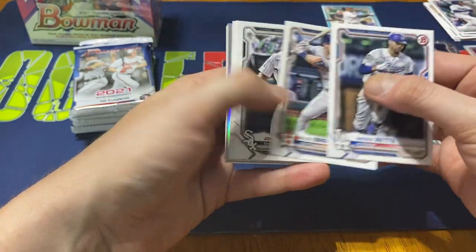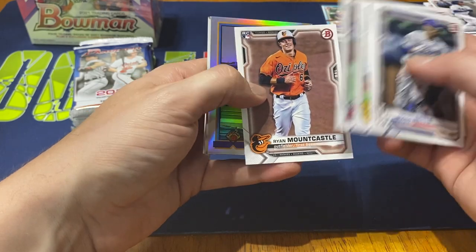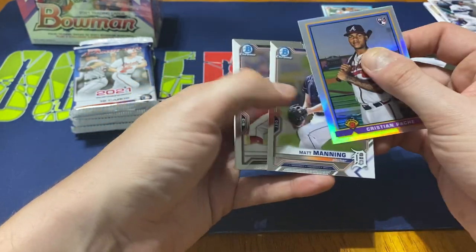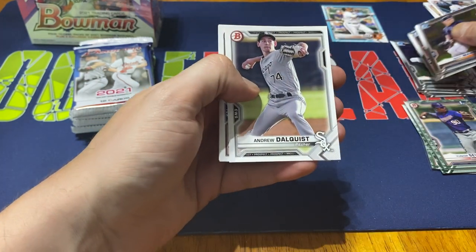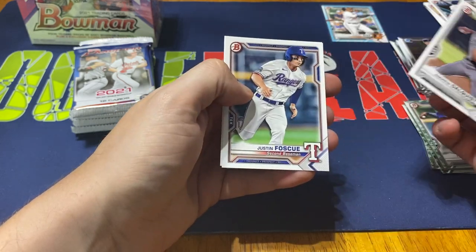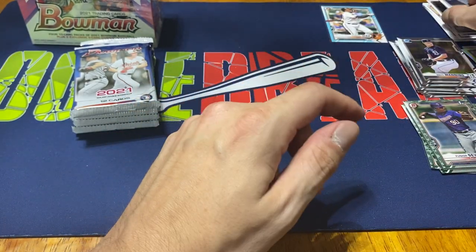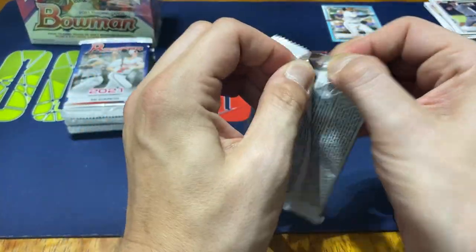Mookie Betts starts us off, Alex Bregman, Jose Abreu, Fernando Tatis Jr., Anthony Rendon, and then Mountcastle rookie. Then we have a Christian Pache '91 design. Matt Manning and Hunter Greene are our chromes. Andrew Dahlquist, Justin Foscue, and Jonathan India. Not too bad — a couple of decent names, but none of them being Bowman firsts.